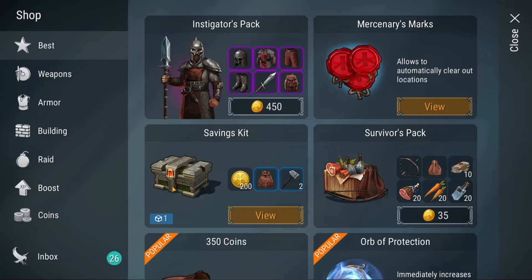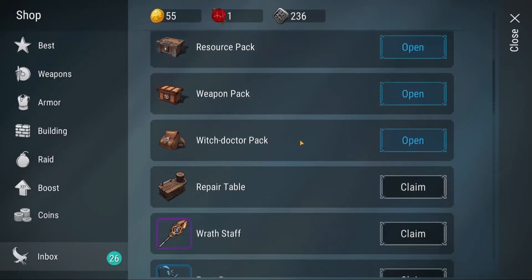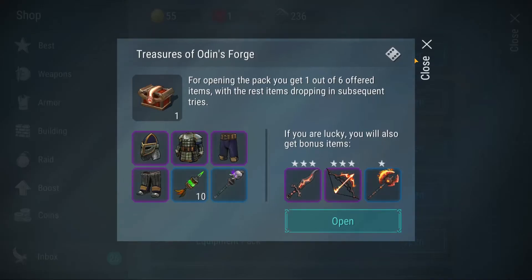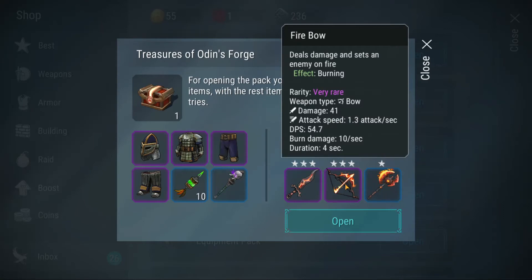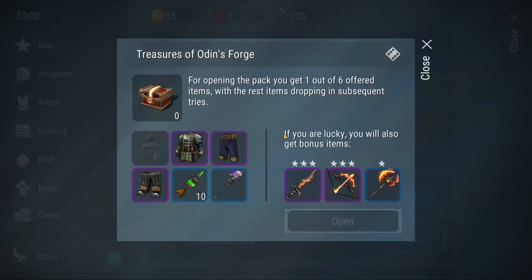When I bought the savings kit it came with a bunch of chests, so I figured why not open them up. Treasures of Odin's Forge — of course it's going to be randomized. If I get one of these great, and if I get one of those even better. I mean, that's a sick looking dagger, and there's a firebow. I don't really care for these items but let's just see what I'm going to get.